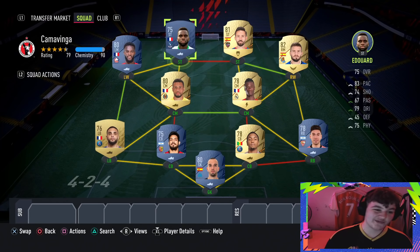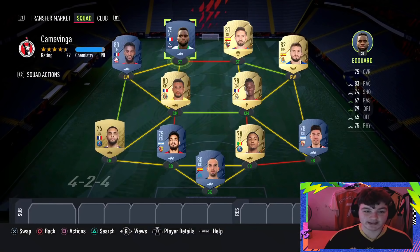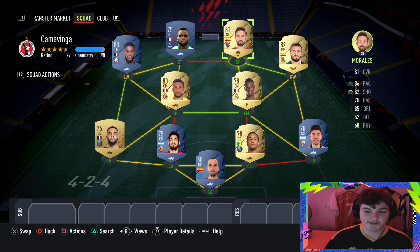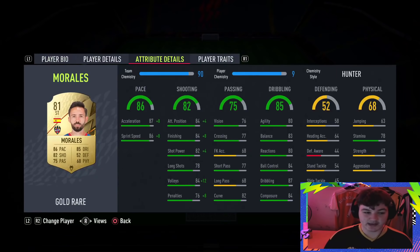For striker, we've gone for a French boy. If you do have a little bit more budget, you could go for maybe Lacazette or Martial, who's roughly 7,000 coins, because you just need a French Premier League striker that links in. But we've gone for Edouard from Crystal Palace — 6 foot 2, 4-star 4-star, and actually a reasonably fine card. I used him in rivals at the beginning of the game and he did really well. For right wing, we've got Morales and Portu — two very underrated cards.